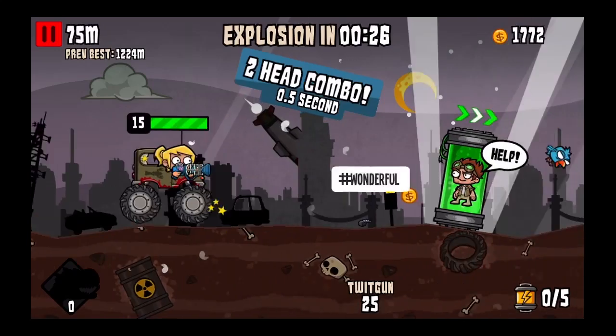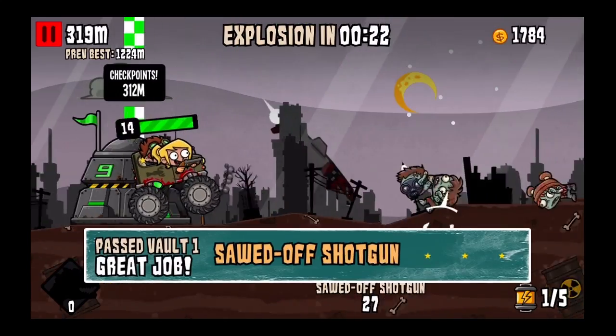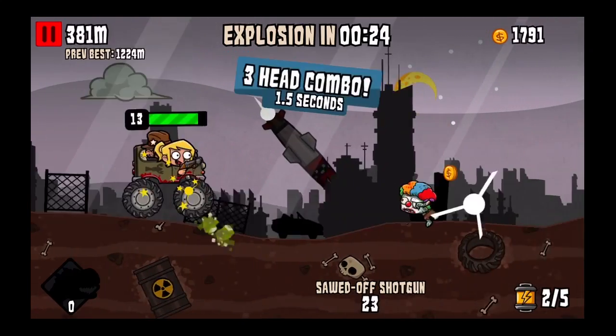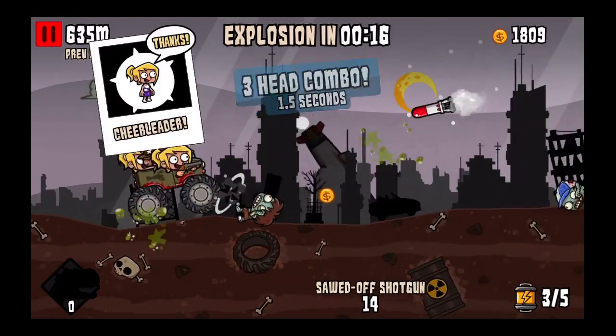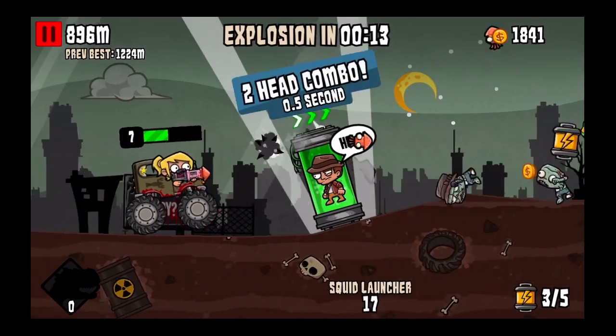You can see the graphics in the background portray a really depressed city. You can shoot the zombies using your weapons and get multiple combos if you do it right — get the coins, those will help you. Watch out for the zombies that shoot rockets at you; they're the ones that take you out.